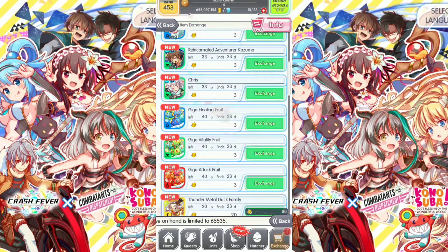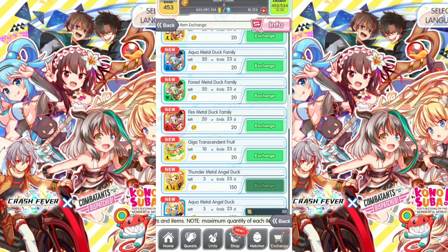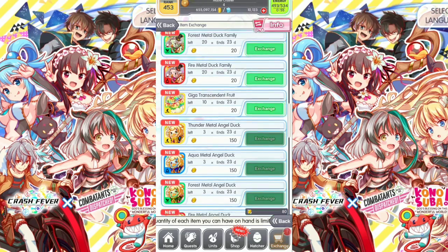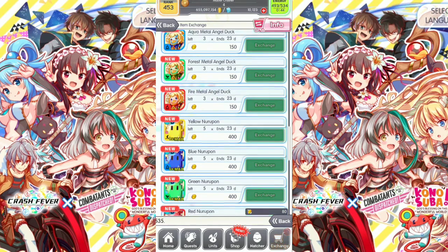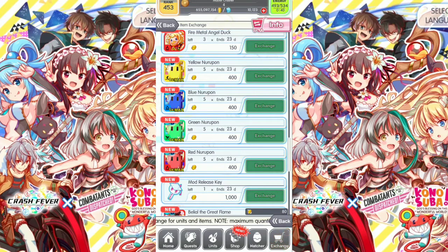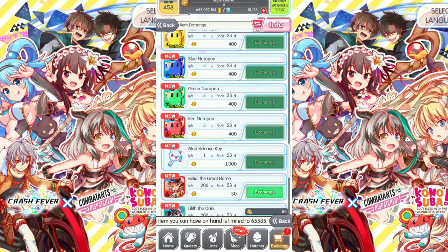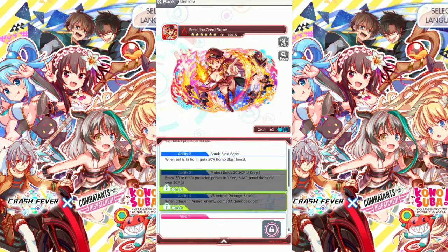We also got Giga Healing Fruits, Giga Vitality Fruits, and Giga Attack Fruits to limit break units on health, recovery, and attack. The Ducks are used to increase the level for units, and Giga Transcendent Fruits are to limit break units. Angel Ducks give a lot of experience for units that need a lot of experience to level up. Neuro Ponds can also be exchanged at the exchange store using Iris — they are used to increase the bugs so units can unlock abilities. The Mode Release Key is used to release modes, such as Mode 1, for this cost 63 unit.